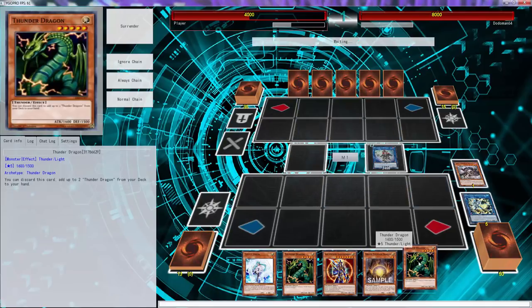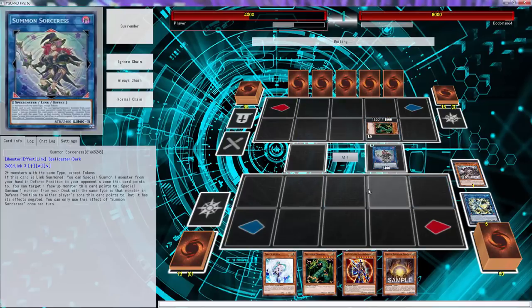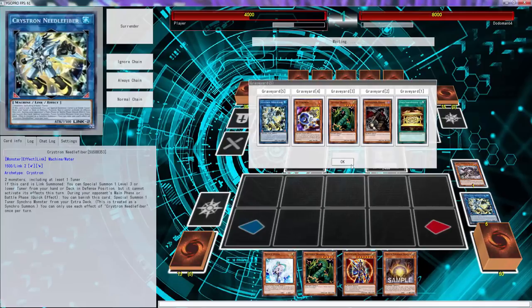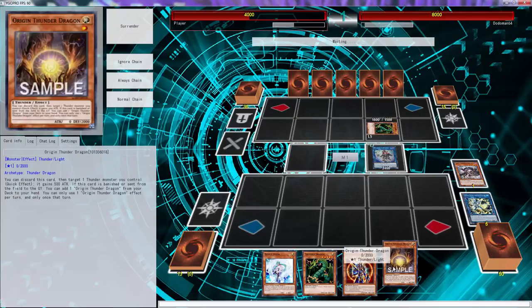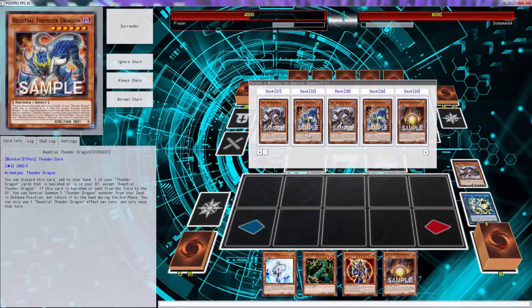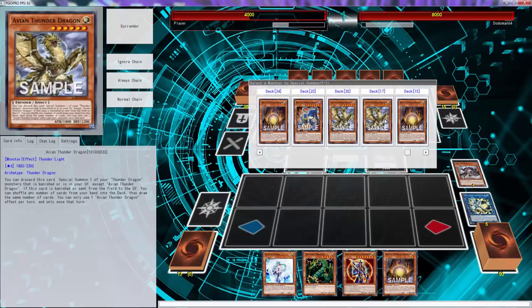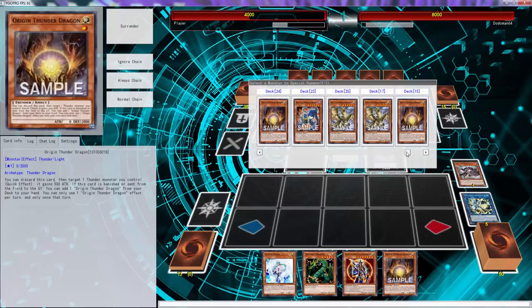So then we go Summon Sorceress using these two - we'll give him this young man over there and then we'll use this to target you, it will special summon a young man. Don't have the Ghost Ogre - if you had the Ghost Ogre why didn't you stop it before? You, sir, are an individual that needs to get smacked upside - okay, never mind. If this card is banished you can special summon a Thunder Dragon monster from your deck in defense position.